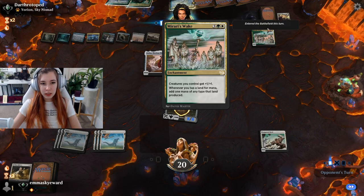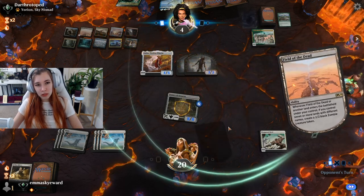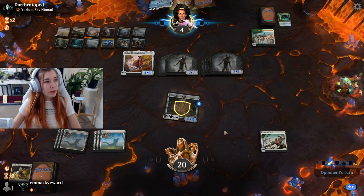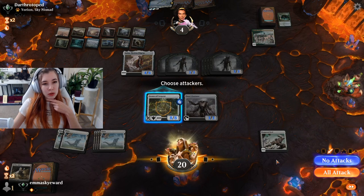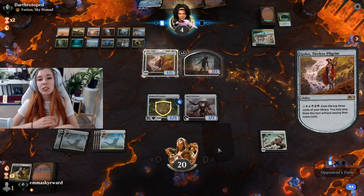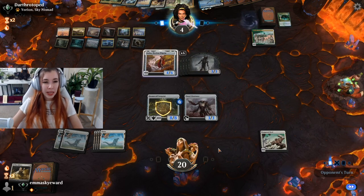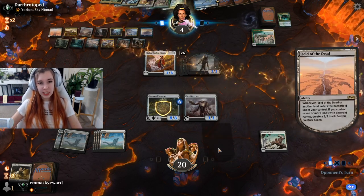I'm going to play Mirari's Wake. Migration Path — that's going to trigger two more zombies. They're also holding Growth Spiral and have a lot of zombies. Gingerbrute won't quite do it for us — we need to do four damage. We could hold out a few more turns for flying or haste on Gingerbrute, but our path to victory is severely narrowed. We can always go to game three though. That was a very untimely shatter — sometimes it goes that way, either they have it or they don't.